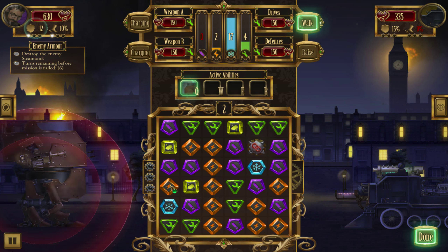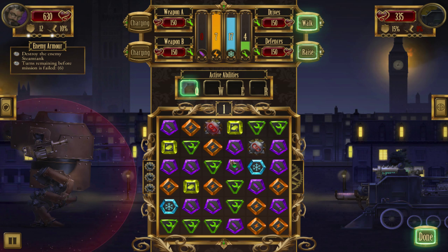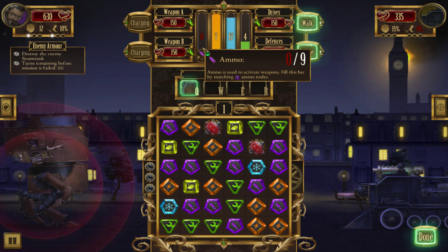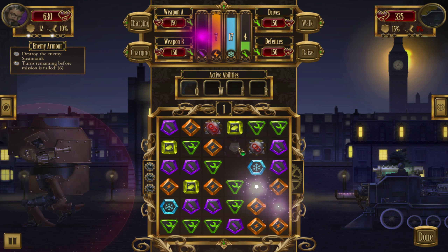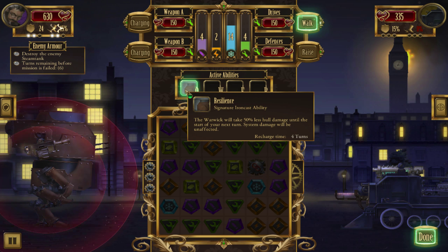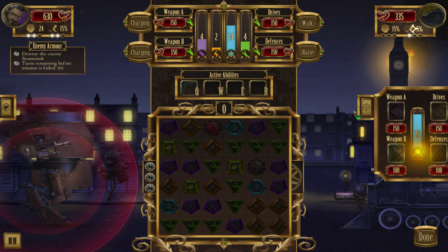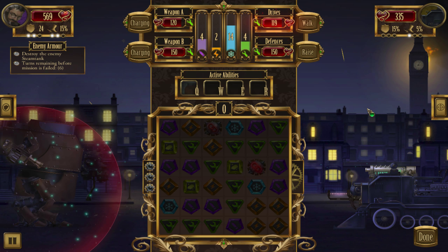Raise the shields — shields are not free, nothing near free. Link up the seven again. Oh, now we've got two link nodes but neither of them is close enough to connect to anything good. I'm getting nine ammunition. Raise the shields. Free walk. Done. What do I want to target on this guy? Probably his drive. That 15% dodge chance is doing nothing for me.